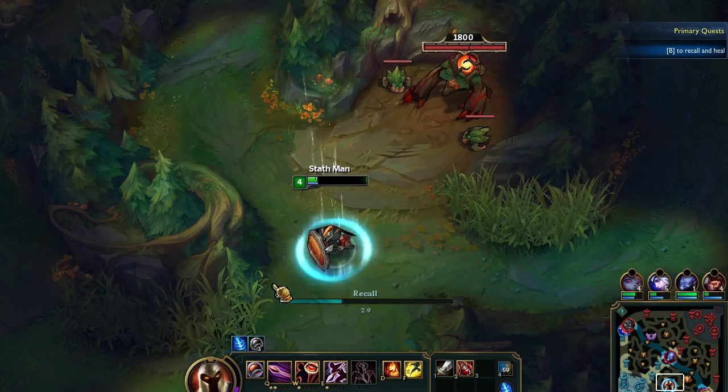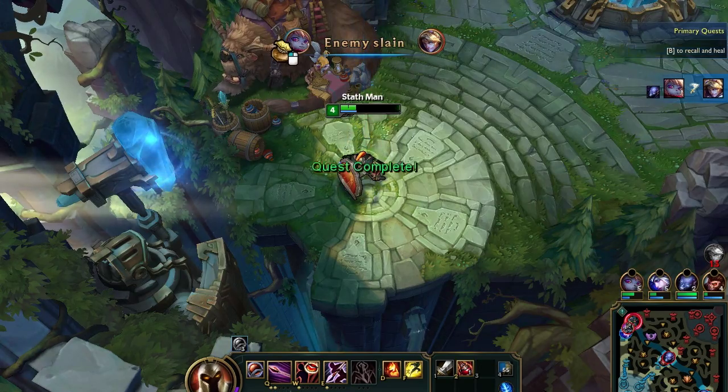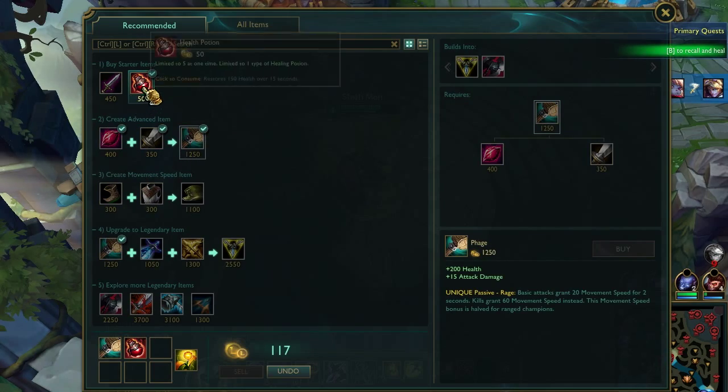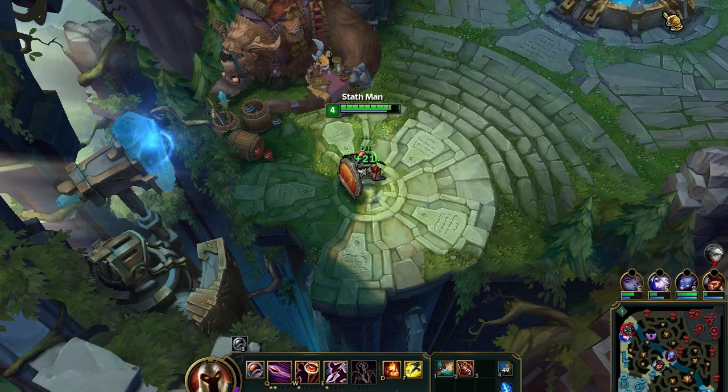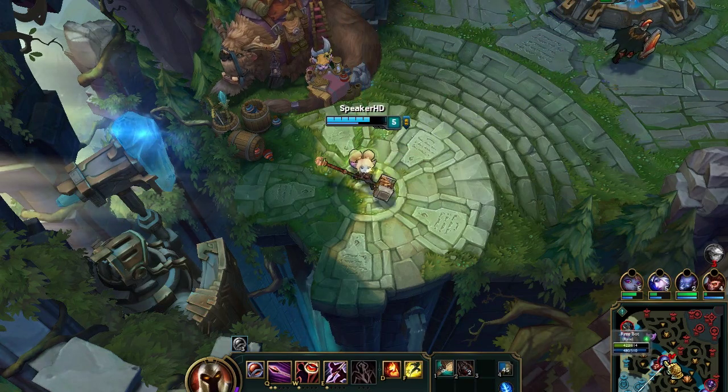By pressing B, I get to recall back to base, and I can do this from anywhere on the map. But if I get hit within those 8 seconds, it gets negated. Once I get back to base, my health can regenerate as well as my mana, and I can purchase additional items from the coin I got from the minions I killed.